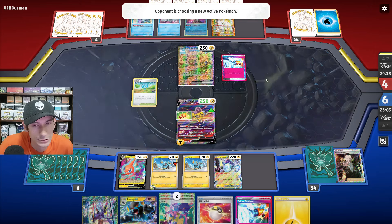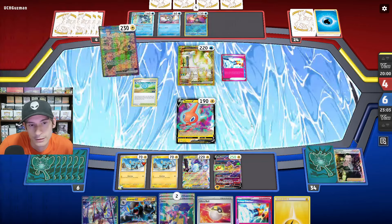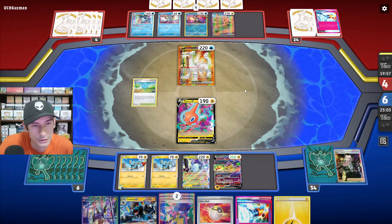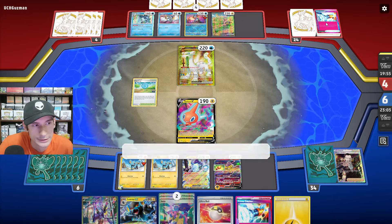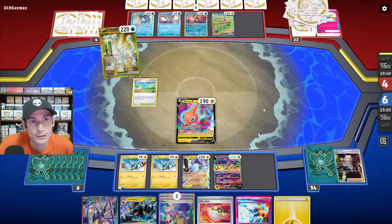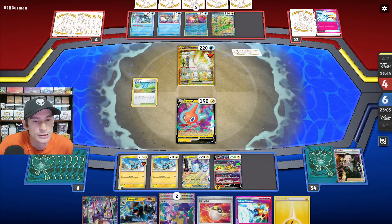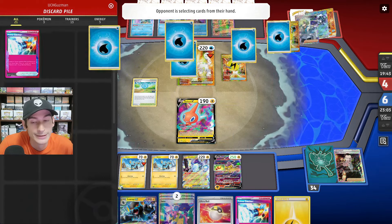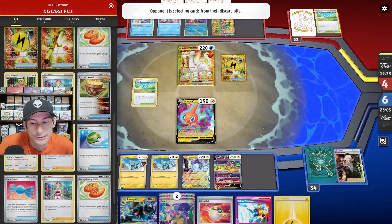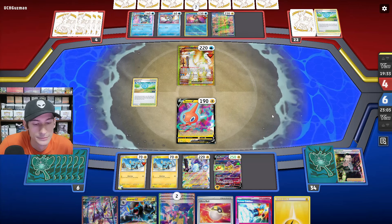They go for Rotom, then into Shin-Pow — they have five Energies in Discard. They only get two. So they need four Energies to knock us out. Superior Energy Retrieval again. I don't know how they've done it — they just got all their Energy Retrievals so quickly.